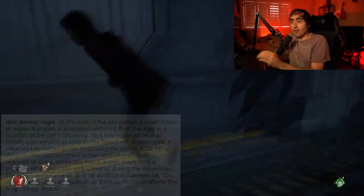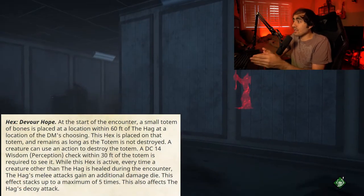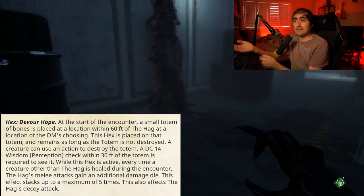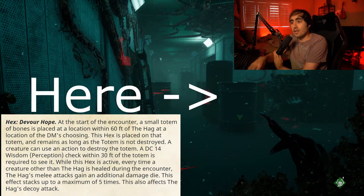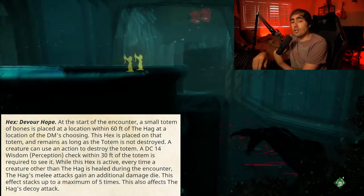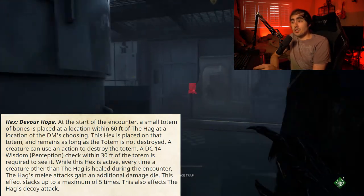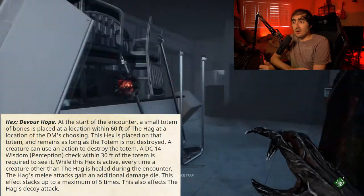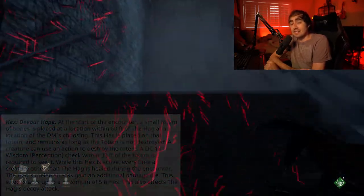Moving on to her hexes — these are meant to introduce your party to the concept of hexes if you decide to run any of the future killers that include hexes in their kits. First, we have Hex: Devour Hope. At the start of the encounter, a small totem of bones is placed at a location within 60 feet of the Hag at the DM's choosing. This hex remains as long as the totem is not destroyed. Any creature can use an action to break the totem, but a DC 14 perception check within 30 feet is required to find it. While this hex is active, every time a creature other than the Hag is healed, the Hag's melee attacks gain an additional damage die, stacking up to a maximum of 5 times. This also affects the Hag's decoy attacks.